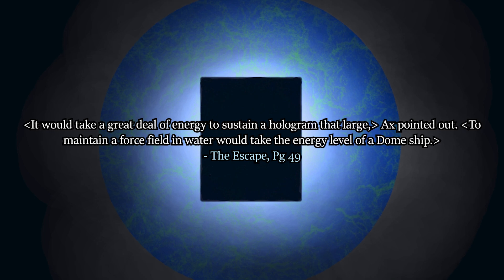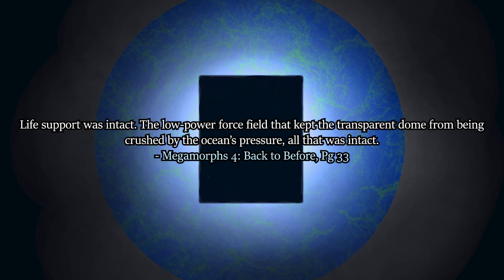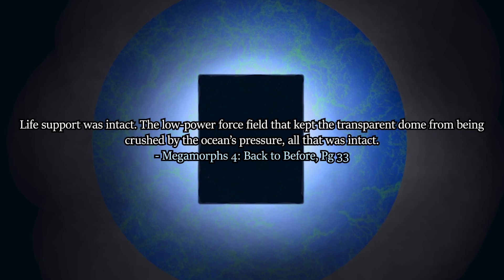It would take a great deal of energy to sustain a hologram that size, Ax pointed out. To maintain a force field in water would take the energy level of a dome ship. Life support was intact. The low power force field that kept the transparent dome from being crushed by the ocean's pressure — all that was intact.